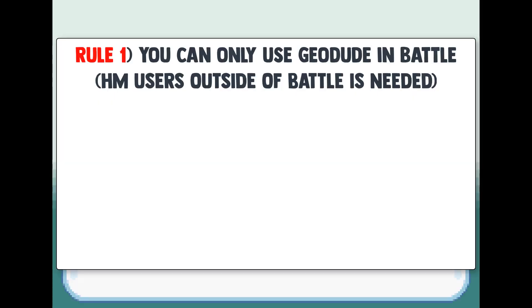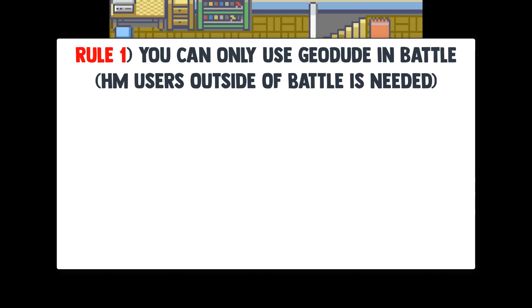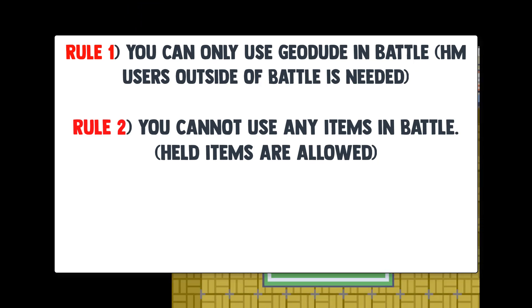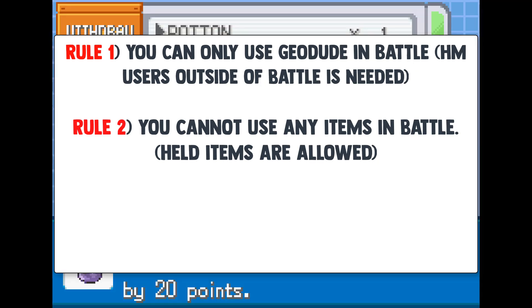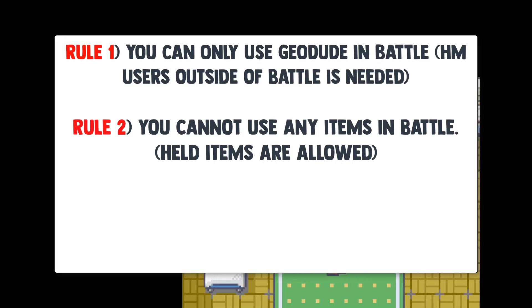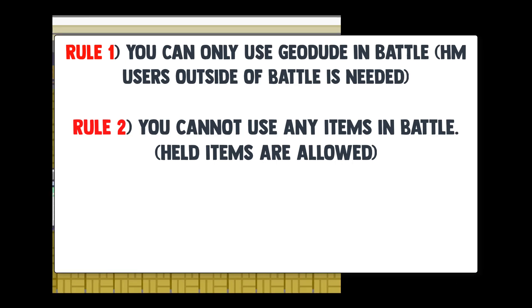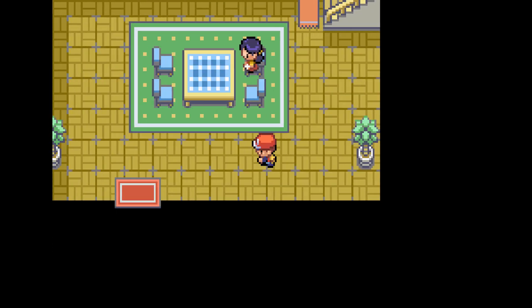Rule number one is that you can only use Geodude in battle. Other Pokemon to use HMs outside of battle is allowed. Rule number two, you cannot use any items in battle. This adds an extra challenge to any run. Using X items and spamming Poke stores isn't a fun way to win a challenge. Held items are allowed though — without held items, many challenges wouldn't be possible. With the rules out of the way, let's get right into it.